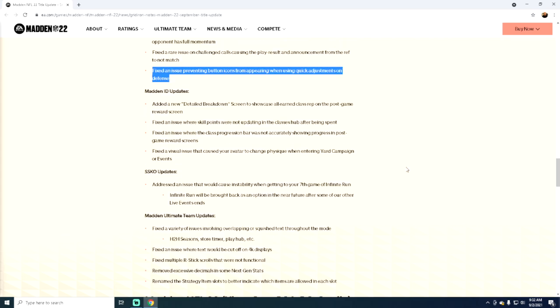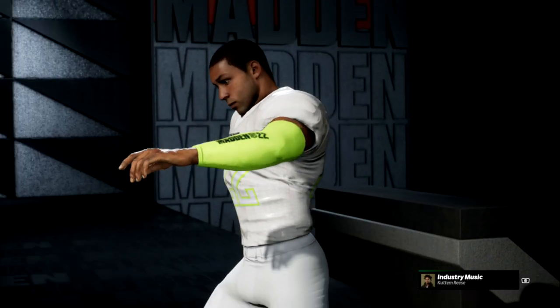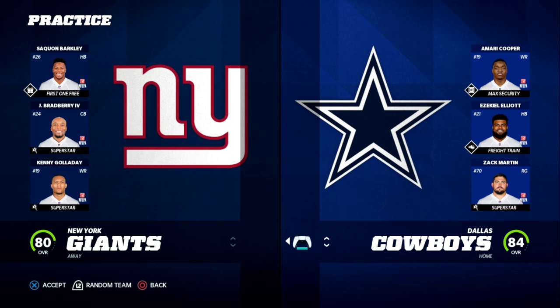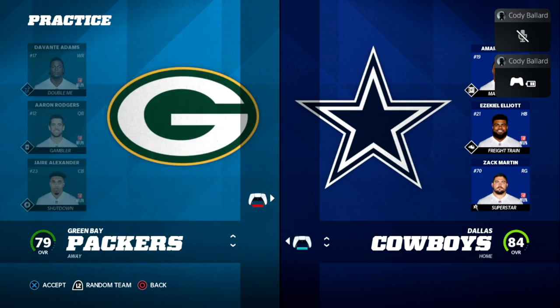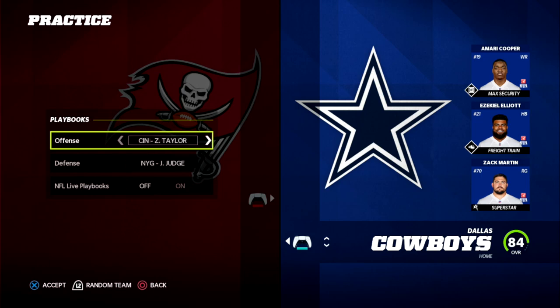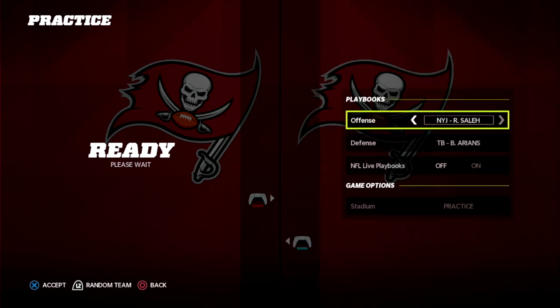I just got the patch downloaded, so I wanted to jump back over to gameplay and run through a couple of things to prove the notes of the patch. Also, if you've got any of my eBooks, they're going to get updated with the patch — you always get those updates. So I'm going to grab the Giants playbook and grab New England or Washington on defense, and Carolina or Tampa Bay on offense. We're going to jump into practice mode.